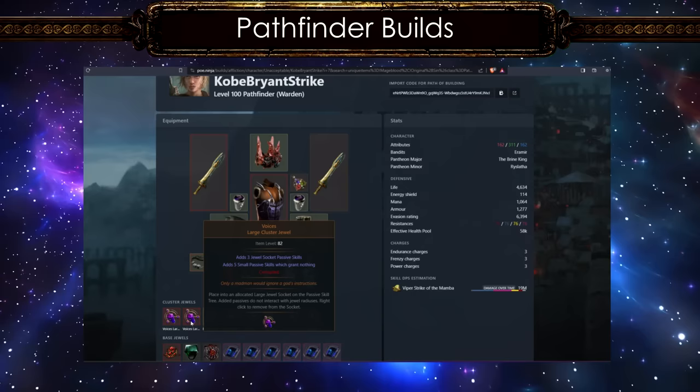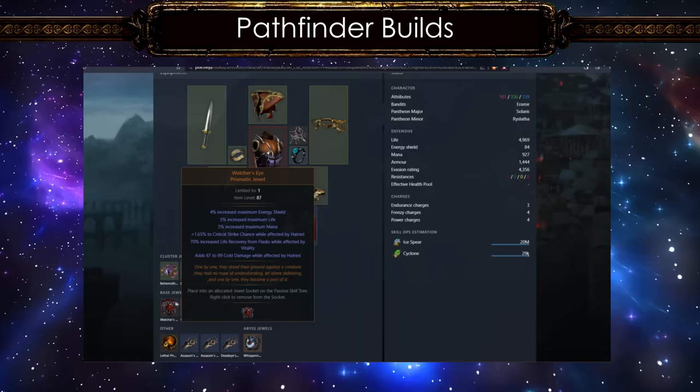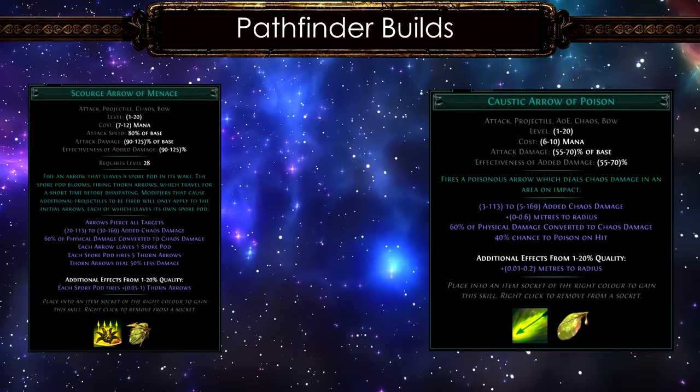This is something that grabbed my attention when it was first introduced. Interestingly there's one guy playing a cast-on-crit ice spear build with Pathfinder. Looking at his gear, it looks quite genuine with good physical mitigation and spell suppression, but it's another Pathfinder build that doesn't use Master Distiller. Pathfinder is still the best for poison blade vortex builds, and most players enjoy the veil version with several budget guides available.